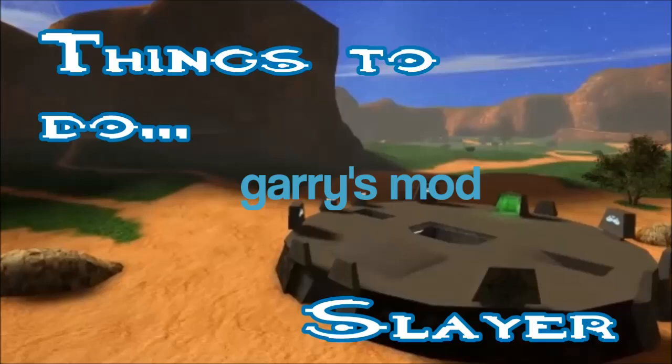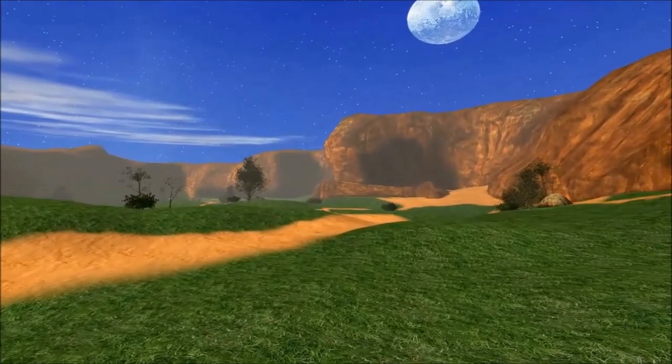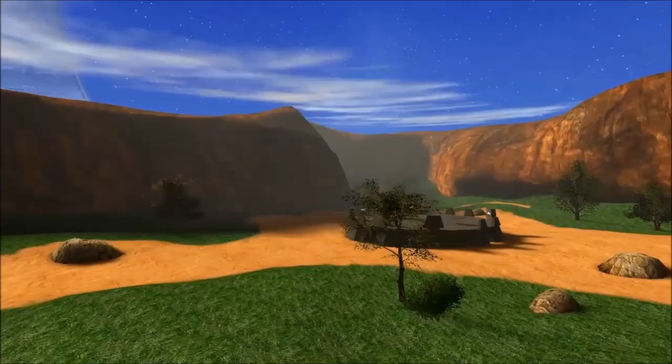Hey, what's up everybody, it's Brady and Left to Cry here from the Achievement Hunter community, and this is Things to Do in Garry's Mod Slayer. Basically, there's a Blood Gulch map in Garry's Mod, and there are a couple other mods you can get from the Steam Workshop — the Halo player models and the Halo weapons. Literally, what this is is playing Halo multiplayer in Garry's Mod. It looks pretty accurate.